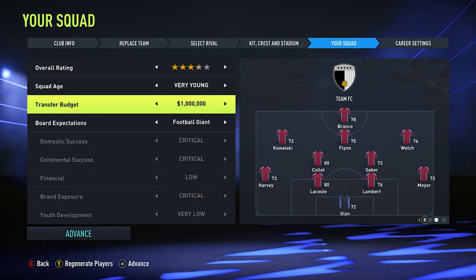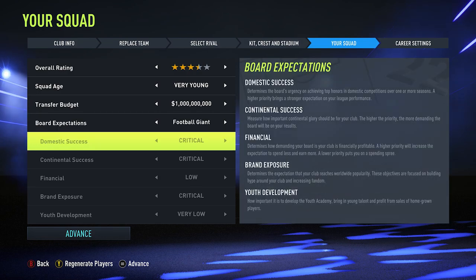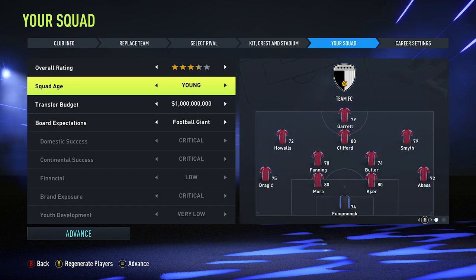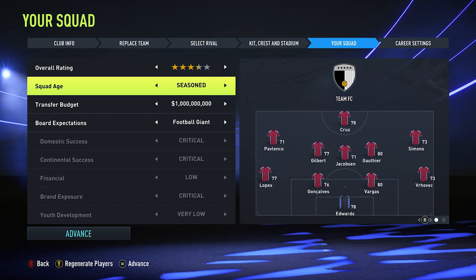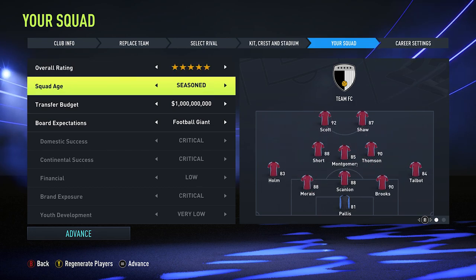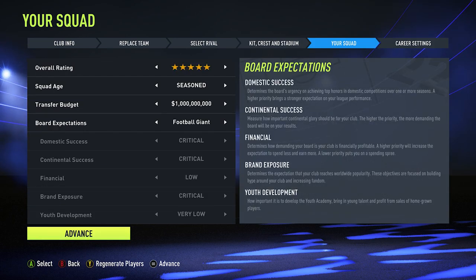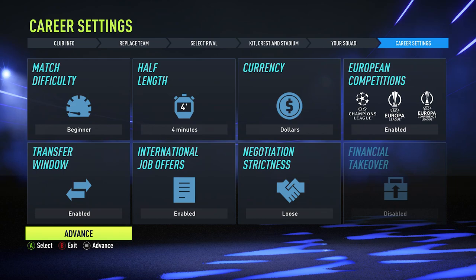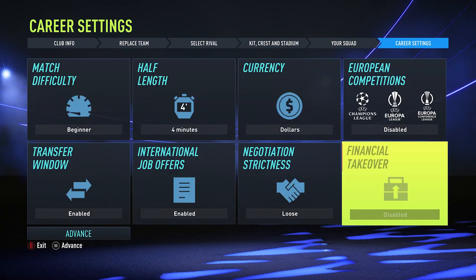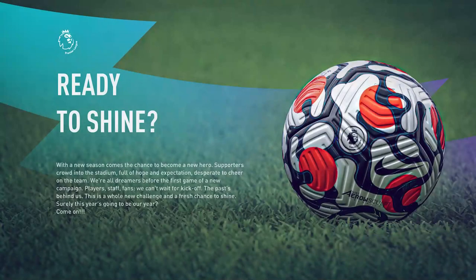For the next settings, just choose anything because we're going to skip all the way through the season anyway — we're not actually going to play it, we're going to sim through it. I did choose to make a five-star team so that we'd win the league, and I changed the currency too, but that doesn't really matter at all.